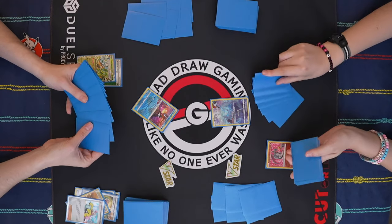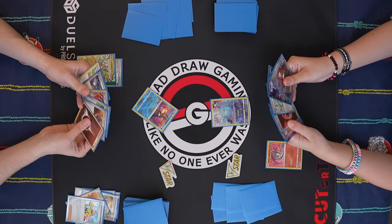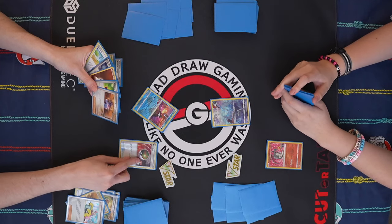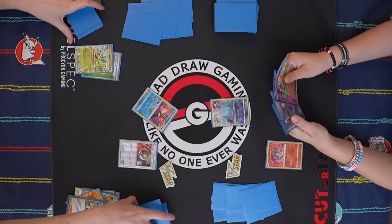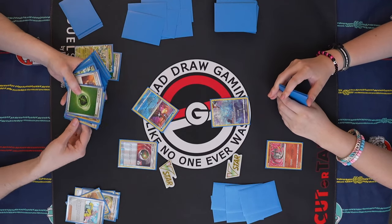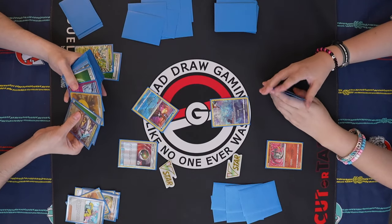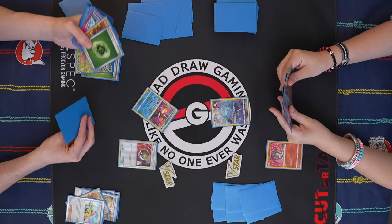Now I have two energy in there for next turn. I want to do the Professor Sada's Vitality. These are gross cards. Nespa. It's kind of weird being like a turn ahead here with me, but I'm not getting the attack off, which kind of neutralizes that advantage because now I'm still going to have to go down a 1-2-2-1 prize map most likely.